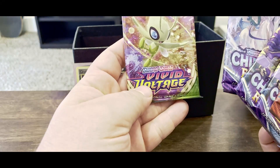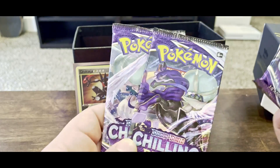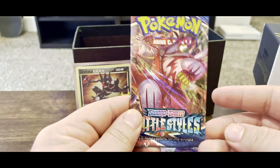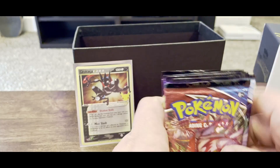And then you get some sleeves for your pulls. So if you pull a dope card you can pop them in one of these sleeves. So we got Vivid Voltage, Chilling Reign, Chilling Reign, another Chilling Reign, and Battle Styles booster packs.